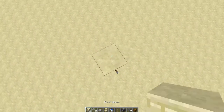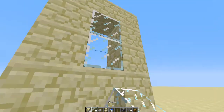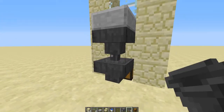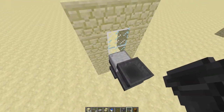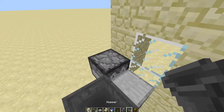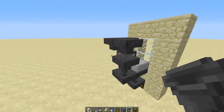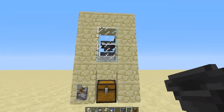Now bring it up three blocks on both sides and cap it, and place your two glass in the middle. Come around this side and place your half slab against that glass. Now your hoppers go up like this — one into the dispenser that you place right there, and then three more like so. That is your hoppers and your front completely set up.